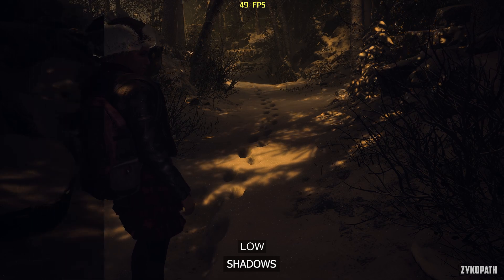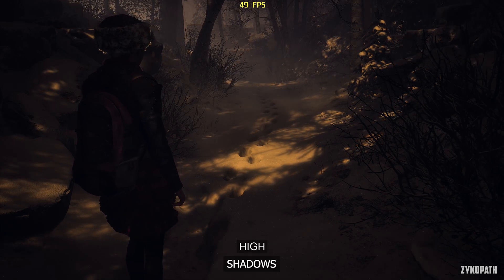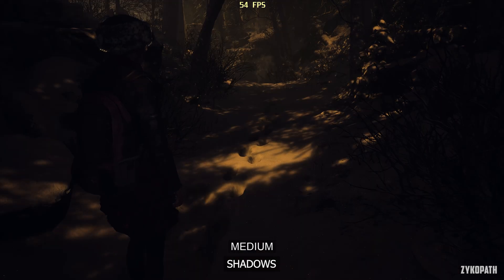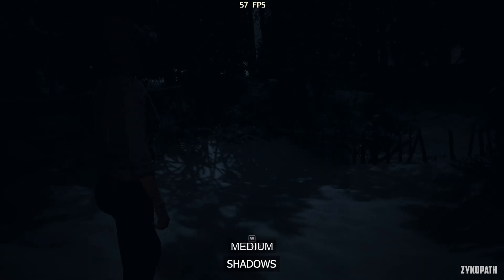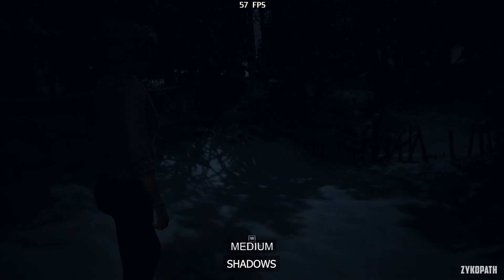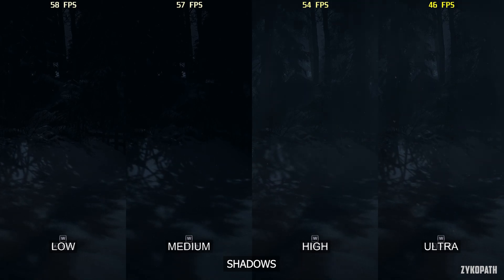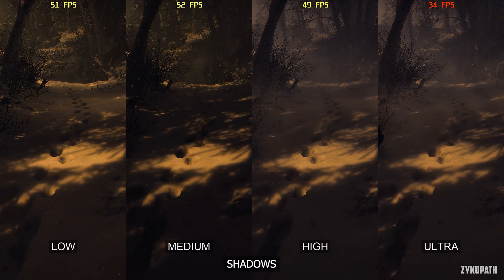The shadow setting is broken on Low and Medium, as it disables very important effects such as lighting and volumetrics — I think this is unintended and is a bug. Using High and above fixes this issue. Shadow quality on Low and Medium looks very shimmery; on High it looks a lot more stable, and Ultra further improves upon High with better shadow quality and detail in the distance. Performance varies by scene — going from High to Ultra had a 15% impact in one scene and a 33% impact in another, so use High for the best balance.